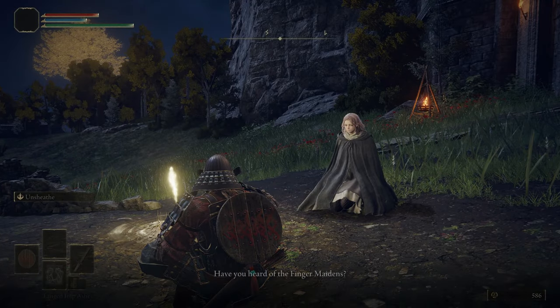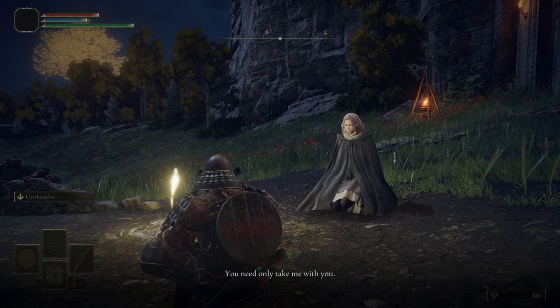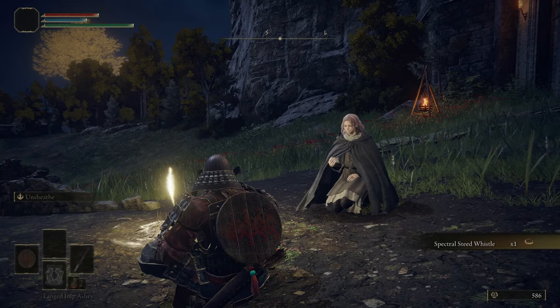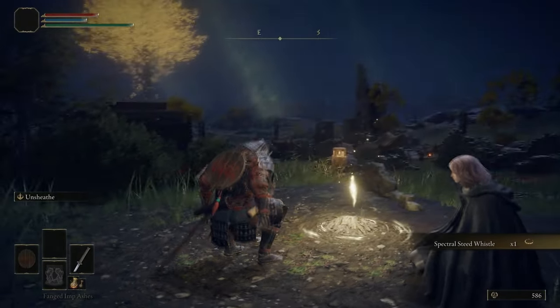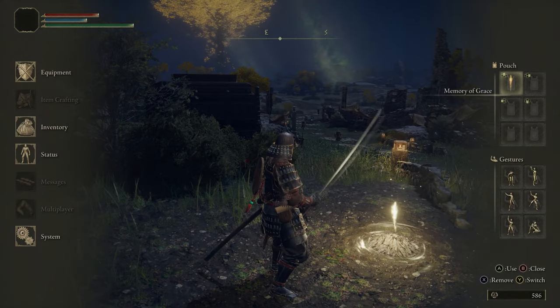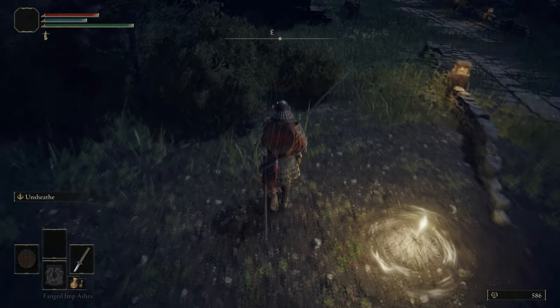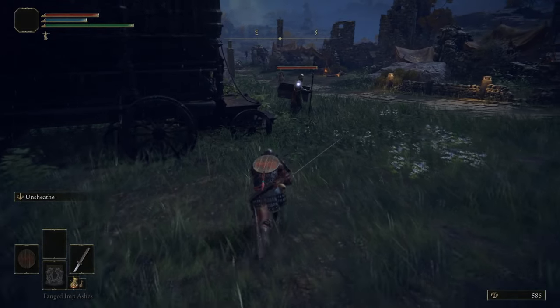Here is Melana — your Firekeeper equivalent for the game. She's with you throughout, she levels you up, and she's going to give you the Spectral Steed Whistle that allows you to summon Torrent, the Spectral Steed. That's your main way of getting around the map. We're putting the Spectral Steed on our quick access menu, which you access by holding triangle and pressing one of the directional buttons.